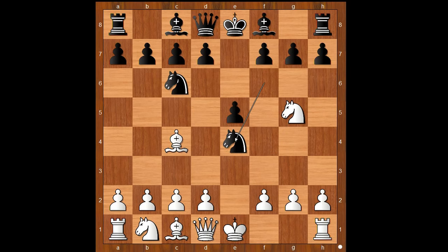White to move. Bishop takes on f7, check — this is probably the best way for white to continue. If knight takes knight, then d5, and black is okay. Back to our game.